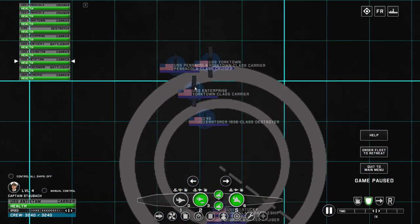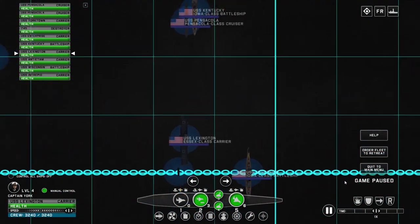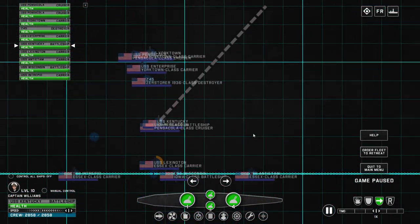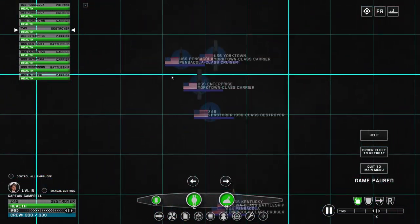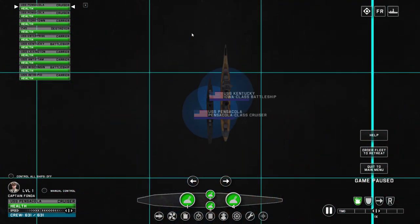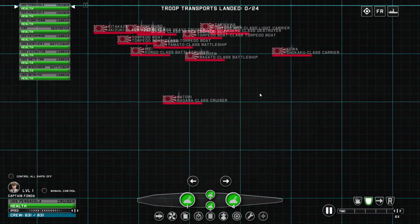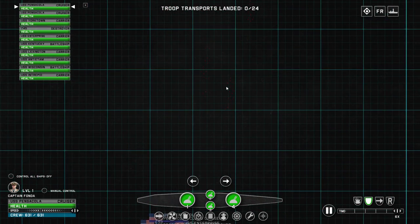Afterwards, once the fighters are all out, we're going to send in our bombers once we know where the Japanese air forces are. I don't want to send out my air force and then suddenly get intercepted by a bunch of Japanese fighters and die, since the majority of our power is going to be in the air force. Alright, let's move out. Since we sent out our fighters, they should send out their fighters too — yep, there we go. Let's wave our bombers; these waves of planes are fighters.